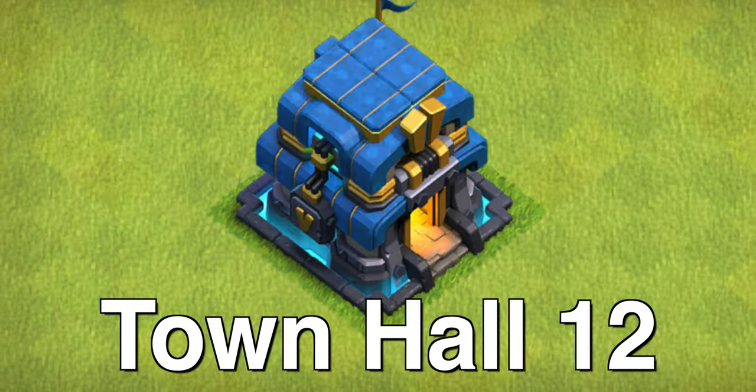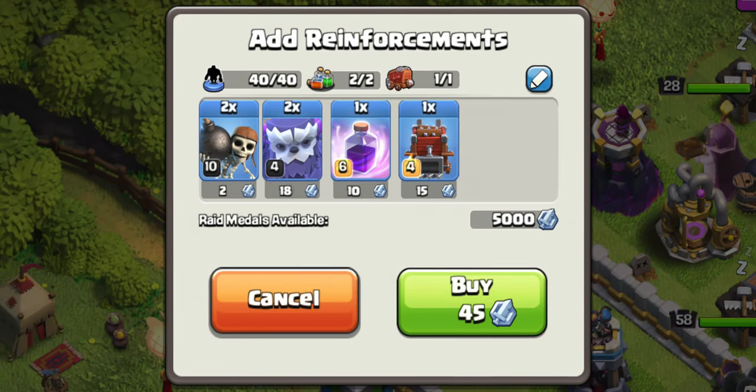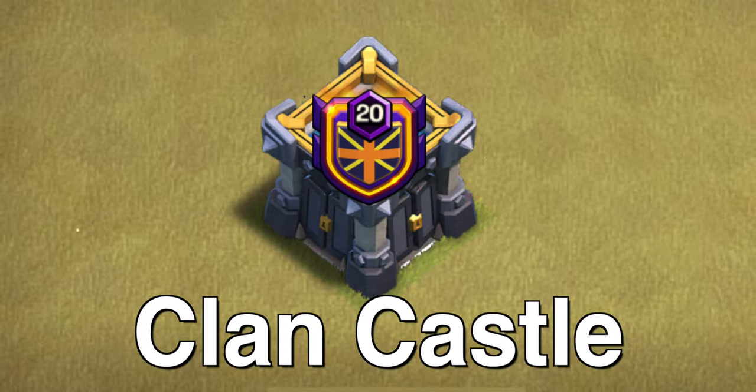Mass hog riders and bat spells at Town Hall 12. Here's the first base we'll attack, but let's first check out the army — I'll leave a link in the description below. On the CC we'll take the log launcher with yetis and also a rage spell.